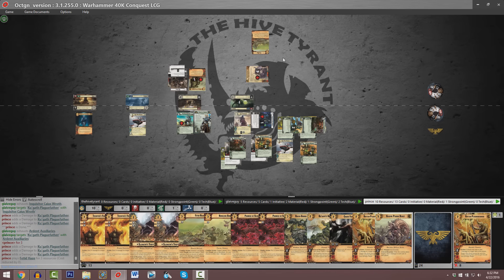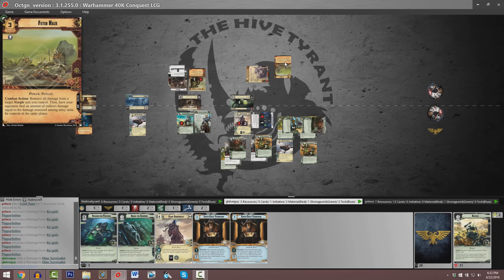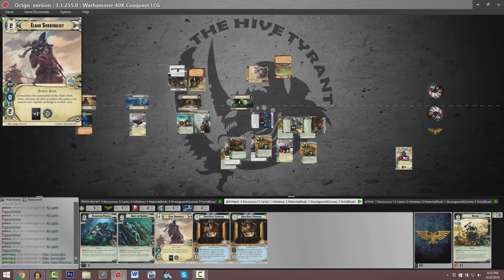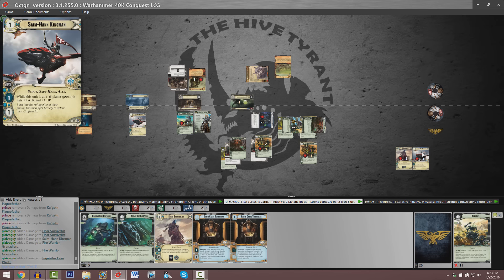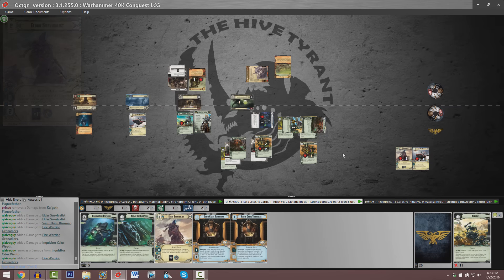Are we going to see Fetid Haze or Nurgling Bomb? That's going to be Fetid Haze — remove all damage from Kugoth. It is six, then the opponent has to deal six indirect damage among army units he controls at the same planet, and you cannot assign more indirect damage to a unit than it has remaining hit points. The Eldar Survivalist is going to soak two. The same Han Kinsman soaks one point of damage, the Deathmark soaks two, and this other Deathmark soaks one — that's all six points of damage dealt with.